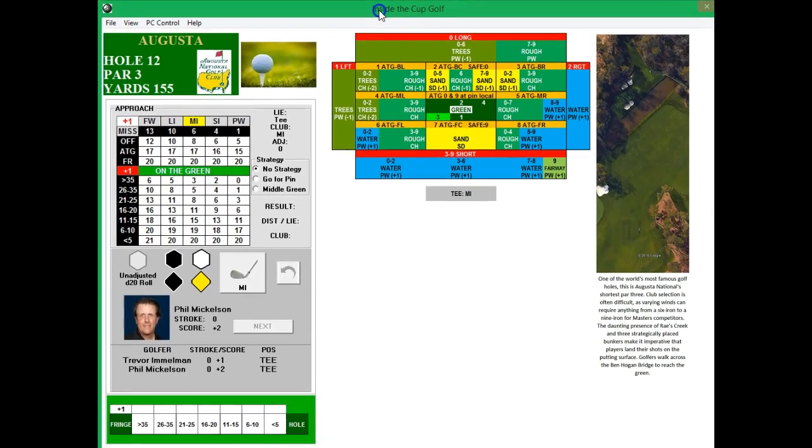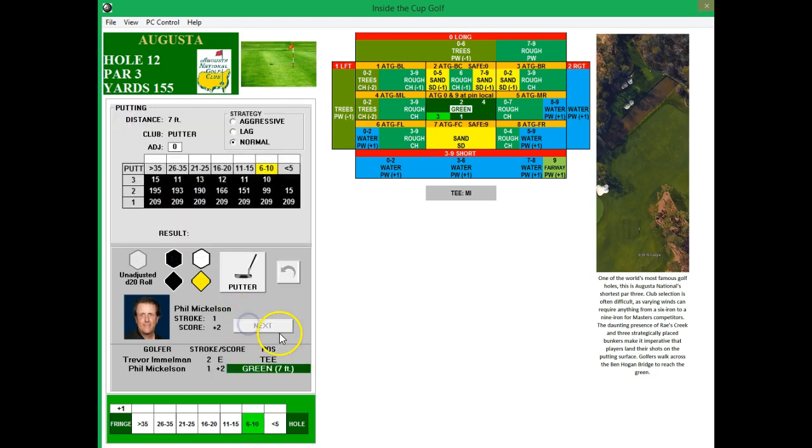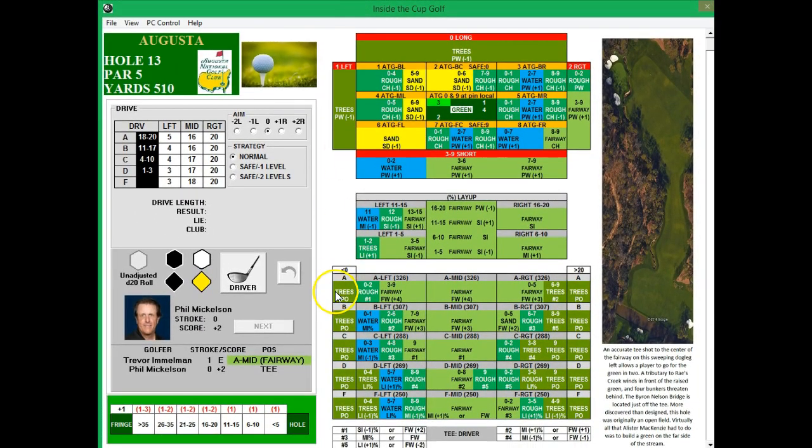On to hole twelve. Immelman actually bogeyed the last hole — he's at plus one, so just one shot behind Immelman. Phil with his middle iron on hole twelve, par three, 155 yards. A good hit — he'll have an excellent shot at a birdie needing a hundred and above. He does not do it again. He actually bogeys it, so he's plus two. Very disappointing round — definitely should have gotten a birdie on that one.